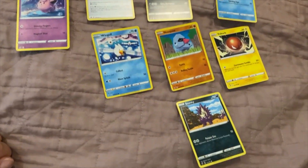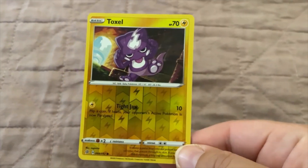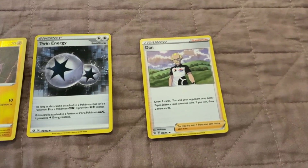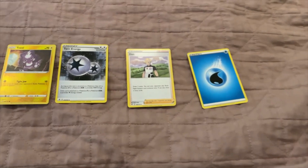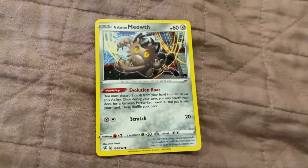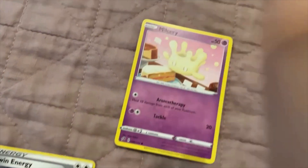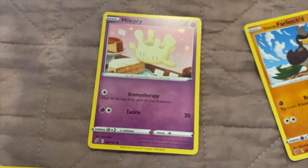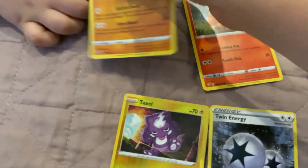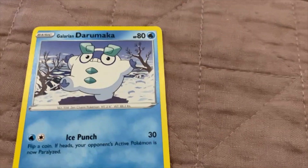Now I'm going to do a Cinderace for my bow, the tiny — which is the Cinderace one. Toxel. Toxel, my man. Water energy. Water. Water. Galarian Meowth. Oh, he's ugly. Galarian Farfetch'd. And our elf has made an appearance. Vulpix. Have we got this? Balinx — have you seen that one before? Oh, dang. Derimaka.